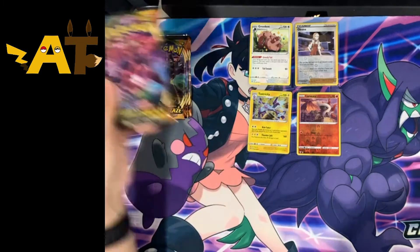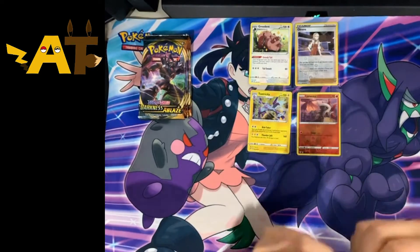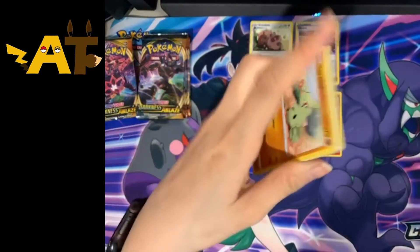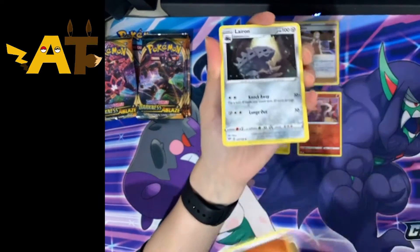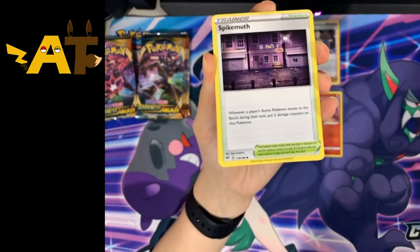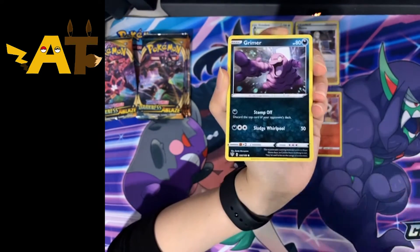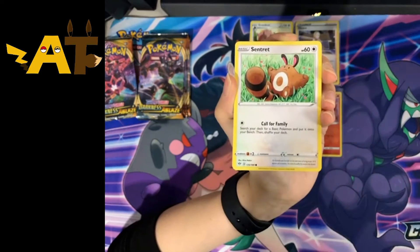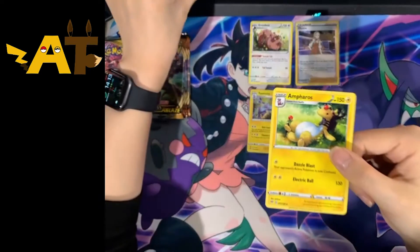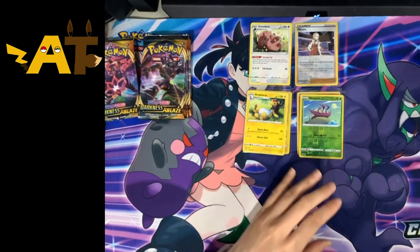Moving on to the next pack. I found a code card from when I filmed the last video, by the way. Four from the back — Fighting Energy, Galarian Rapidash, Galarian Rapidash — and that's that pack done. There's that code card.